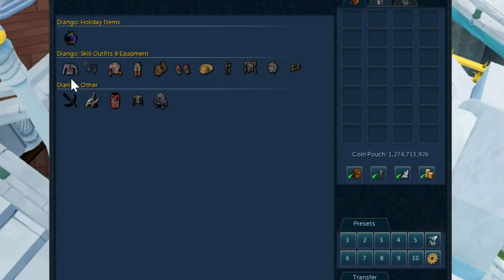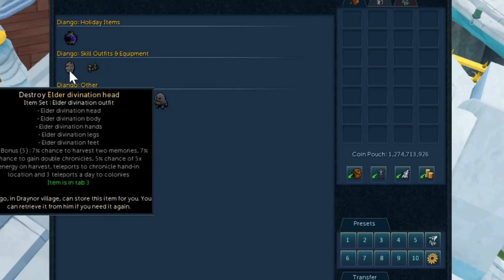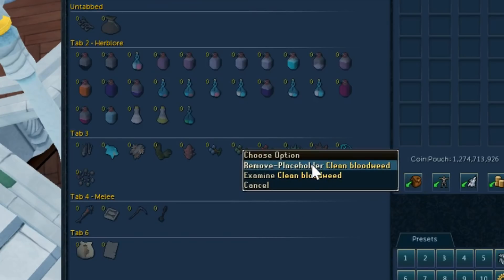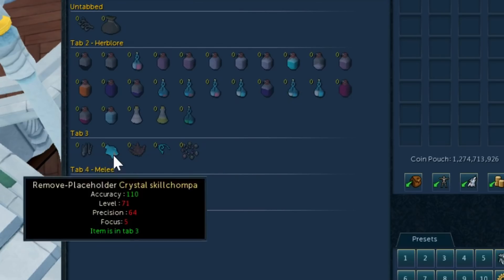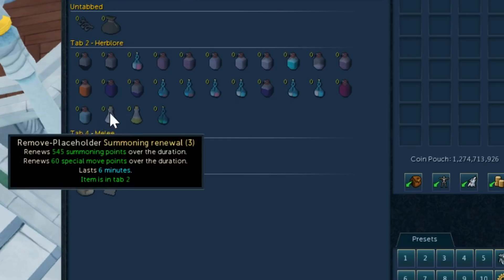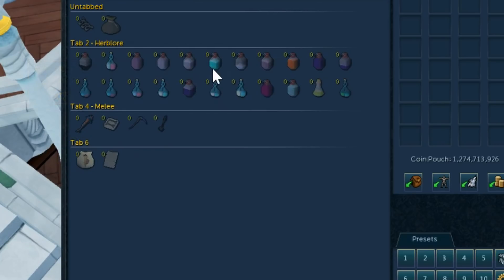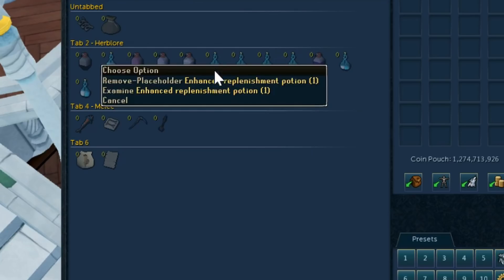Now that we've used the clean up filter it should have gotten rid of a lot of items in your bank. After this we're going to move on to the placeholders filter. What this does is it will show you all your placeholders. My bank tends to be cluttered with old placeholders that I once had and totally forgot about and never removed. For this, just get rid of every single placeholder that doesn't get used in your bank. This is a great way to clear space rather than having to manually go through your bank and look for all your placeholders.